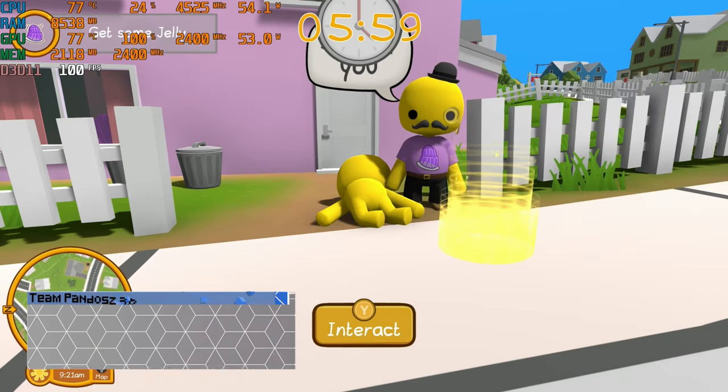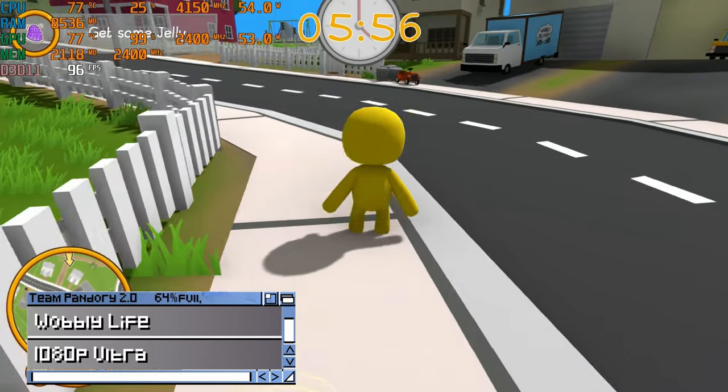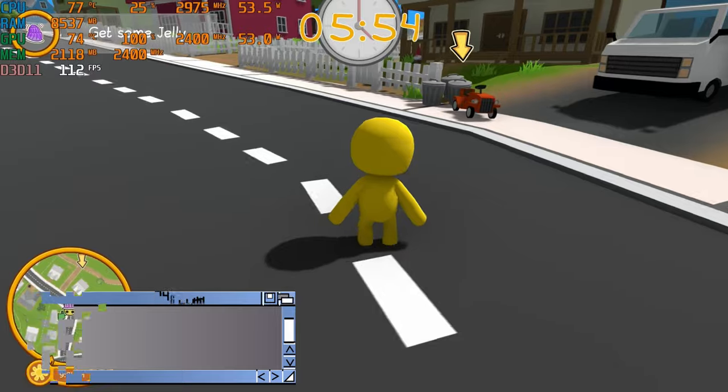Wobbly Life. 1080p ultra settings. Around 100fps. Looking pretty good.